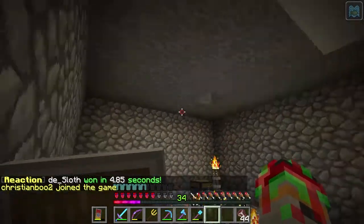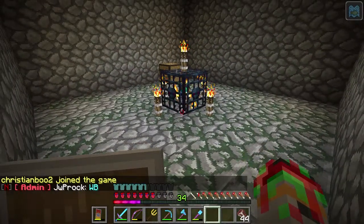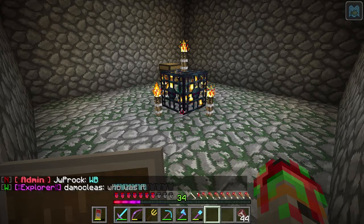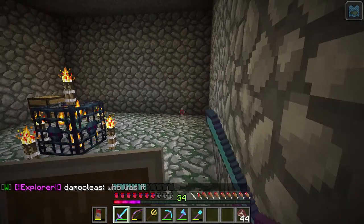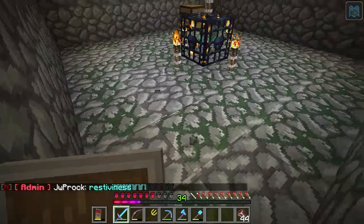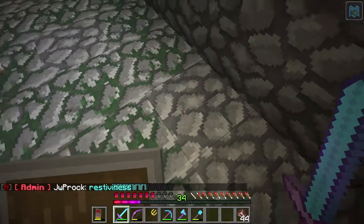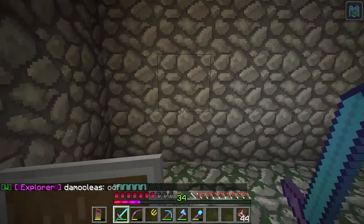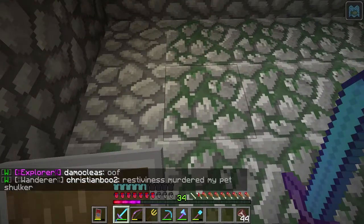We need to dig out the area that can spawn the zombies and then filter them. We're at Y equals 15, so we're going to be going close to bedrock. I forgot a beacon but I don't really care. I'm going to go to my testing world, figure out all the dimensions, and then build it from memory — it just filters them into one spot and then into a row where you can kill them.